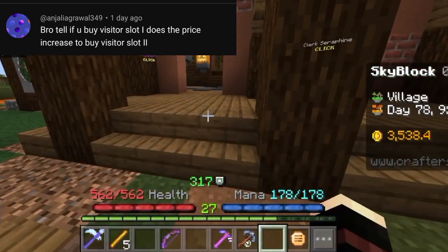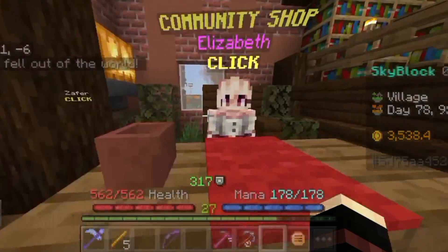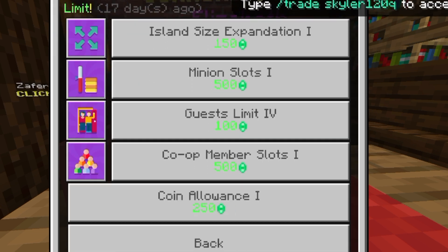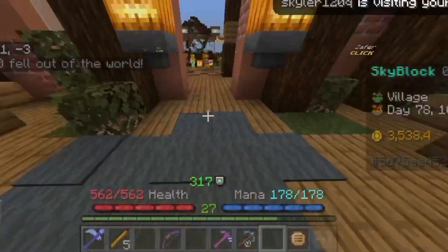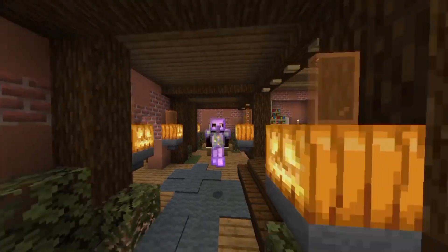Last and final problem is the visitor slot question. I understand — if we buy the 4th slot, but if we buy the 2nd slot then the gems or not... my answer is: it is as it is. If you count 1, 2, 3, 4, 5 — now I have 100. Here you can check and now you have 100 here.